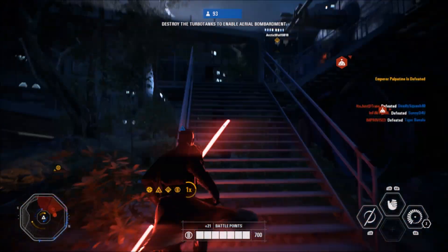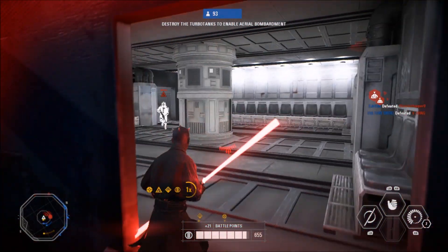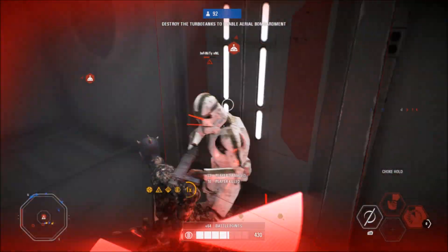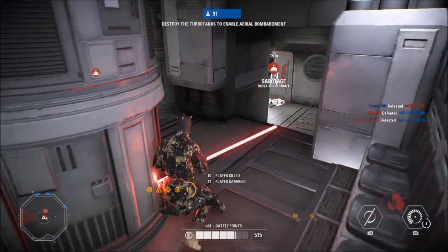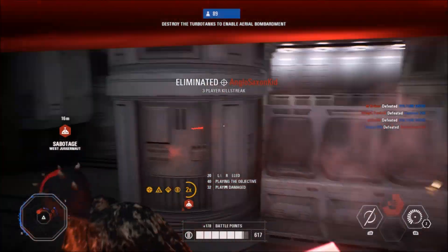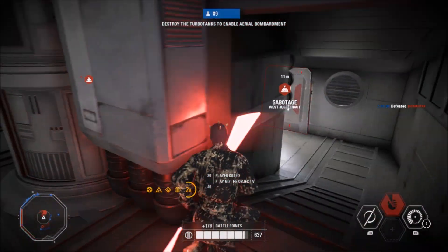Kachiro Beach on Kashyyyk is at my number 3 spot, and I have to say this is probably the most well-designed map in the game. It may also be the biggest map in the game — do let me know in the comments. I love Kachiro Beach because we get to see more of what we didn't really see much of in Revenge of the Sith. We saw bits of the Battle of Kashyyyk in that film but not too much, and it's nice to be able to take part in the battle itself.